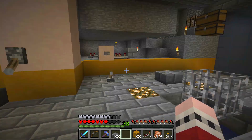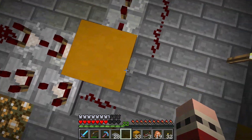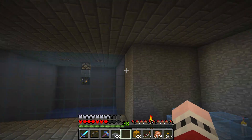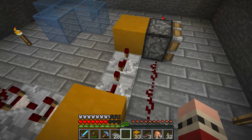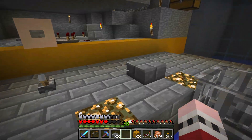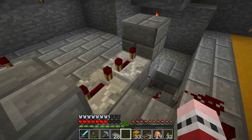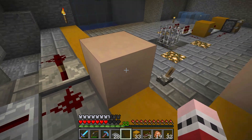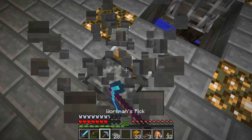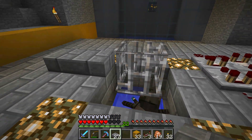I wanted to put the button in the wall, so I made a couple of minor changes. It's a button, a block, a block, a piston, and a couple of repeaters set to four ticks — and then there's an occasional spider that spawns even when the lights are on! What we have back here is basically the same thing: block comparator loop, delay, and a couple of repeaters bringing it down to the piston right under there.